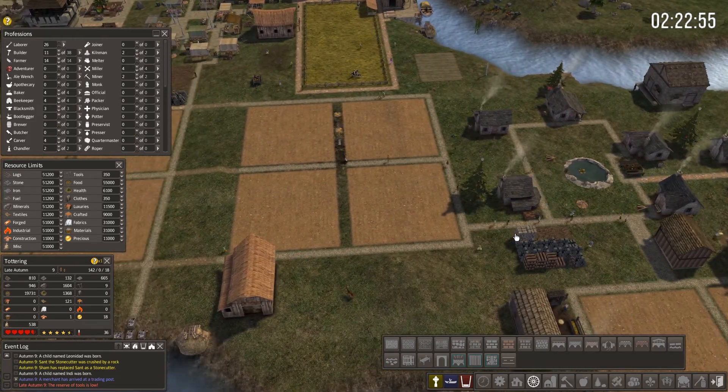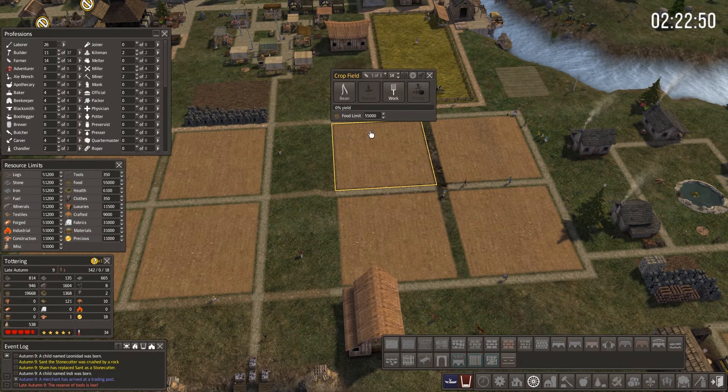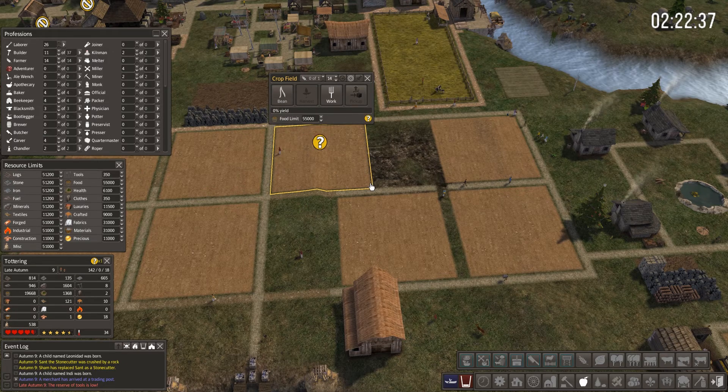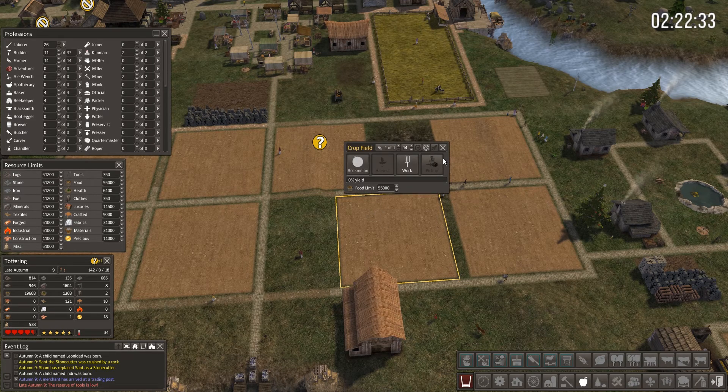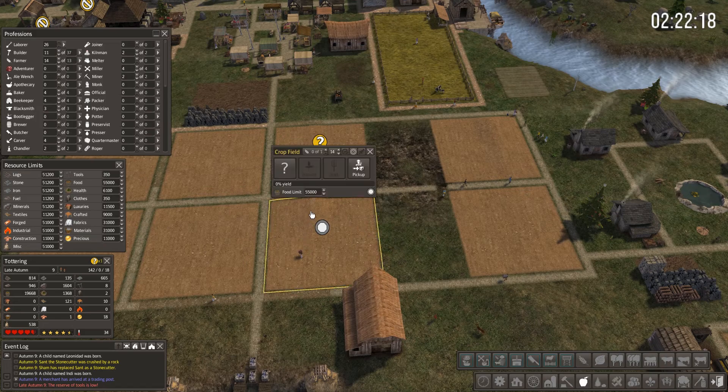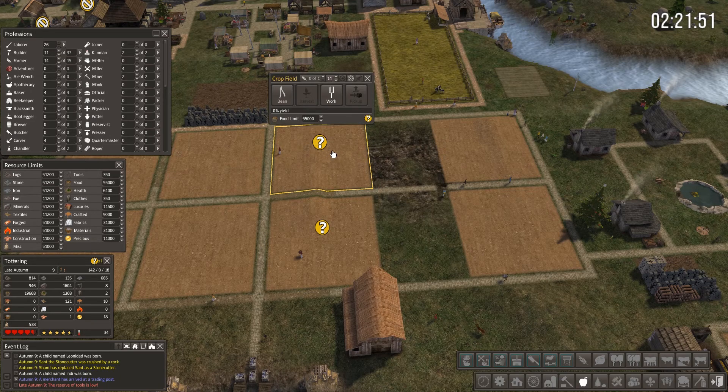While nobody is working these fields, I'm going to move them - rip them out. That was a bean, 11 by 11. This is going to be a bean; we'll have everybody pick it up. This is rock melon - we'll go ahead and put down another rock melon, 11 by 11. Actually, how about we put watermelon in this one? Let's get two guys working it.